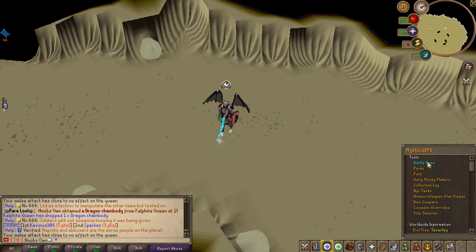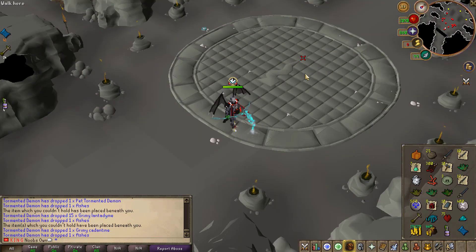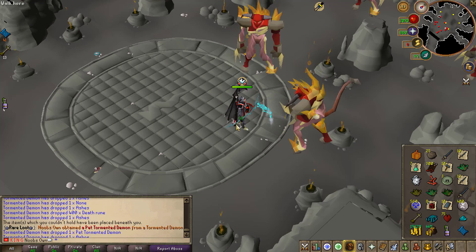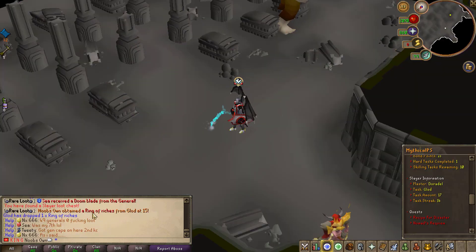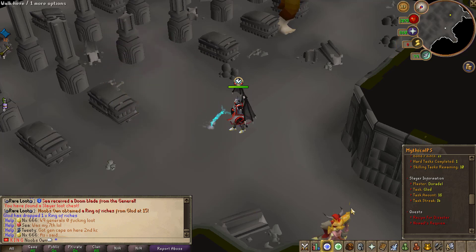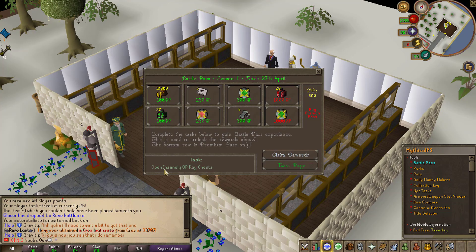We're doing quite well on the slayer task — already on task 8, so we should be over 300 experience. We just got ourselves a dragon chainbody at Kalphite Queen kill two! No way — we just got a pet tormented demon as a drop from the tormented demons on my slayer task. My inventory is full so it's somewhere on the floor. Another rare drop while doing slayer — we just got a ring of the riches. We just completed a bunch of slayer tasks, which should complete the Battle Pass task.